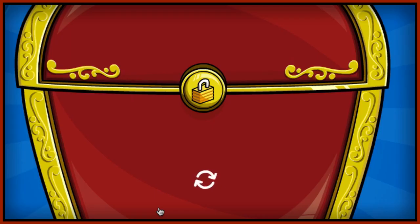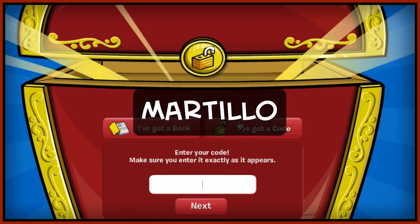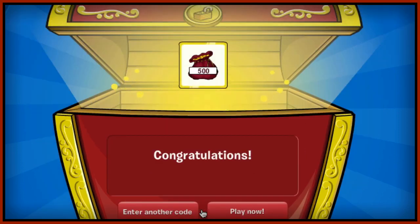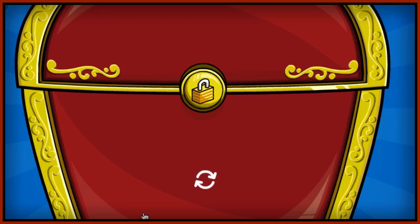The next code is a coin code. You're going to want to type in 'martillo' — M-A-R-T-I-L-L-O — which means hammer. Click next, then enter another code.